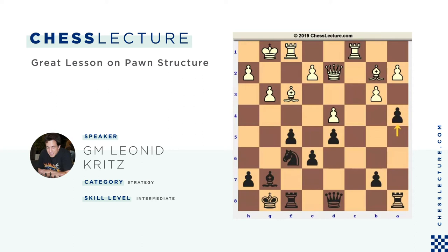Queen e3, attacking. Qd7 defending. Rook c2. A takes b3 — White takes with a queen, because if he takes with a pawn, then I have rook a2, pinning the bishop and creating additional pressure. Or if I want to exchange a pair of rooks, I can also play rook fc8, so that White doesn't have rook c1, rook c7 plans. So White took with a queen.